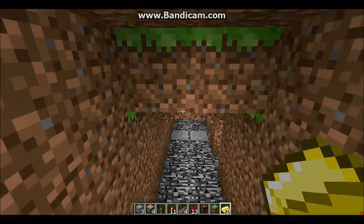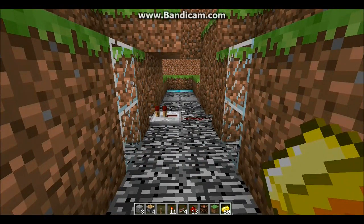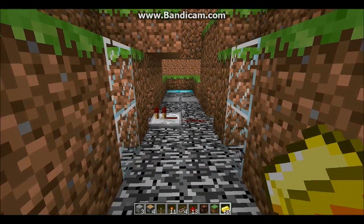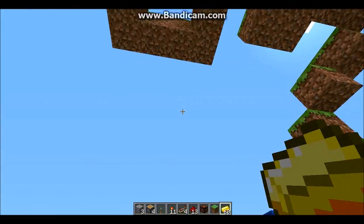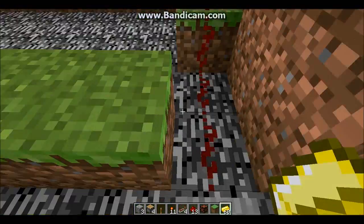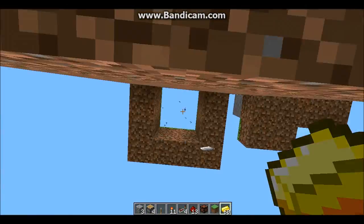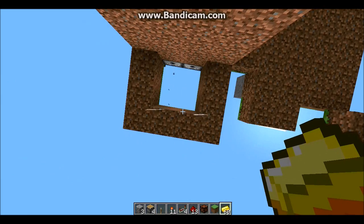I'll show you how all this works later on in another video, but just now to show you all the cool stuff we can do. There's a little pressure plate system thing to open some glass doors, and I hope it works this time. This is randomly generated, so it might not give us anything — and it's decided not to this time. I'm going to step on that pressure plate again.